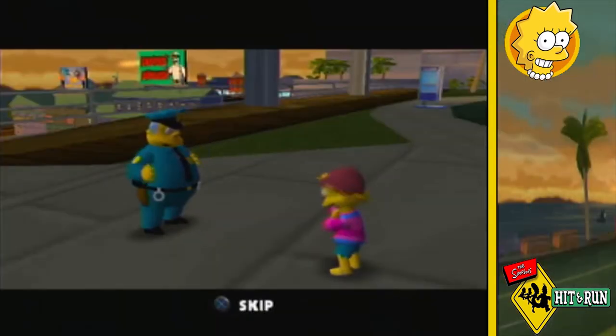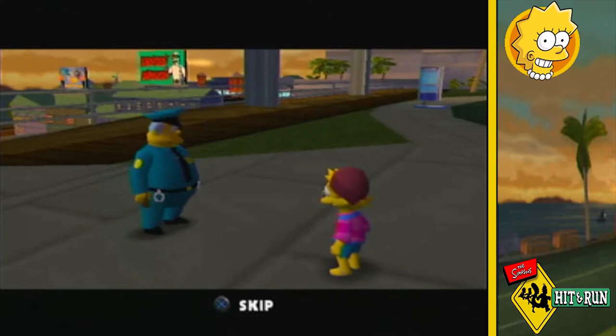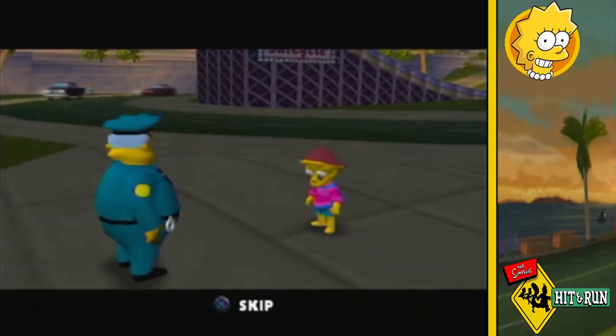Wiggum reveals he has seen lots of mysterious government types over at the docks, and suggests they may have sent Bart on a nice cruise with great package deals. Lisa thanks him and sarcastically remarks he is a good cop after all — and she admits yes, she is just saying that.